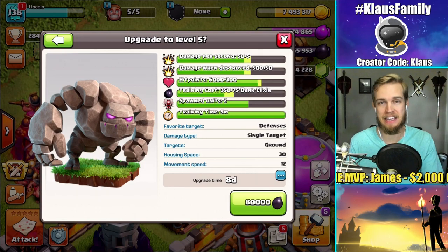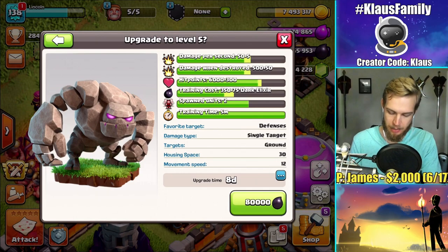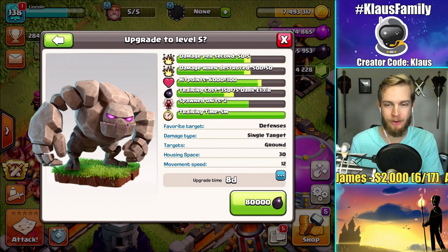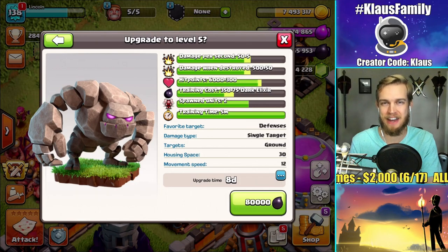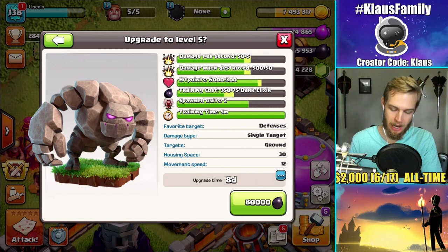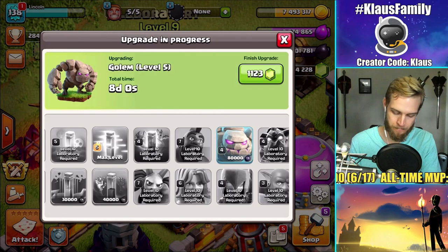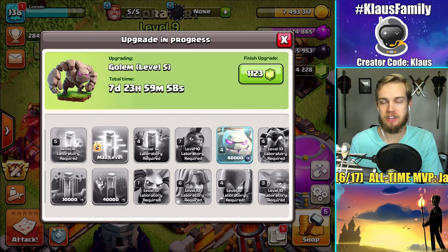Let me go ahead and hit the upgrade button. It's 80,000 Dark Elixir and an 8-day upgrade, so technically next Tuesday — because I do stream every Tuesday and Thursday — you guys will find the link in the description if you want to watch this live with us. Next Tuesday I'll still have a day left on this upgrade, which is fine. We'll see how it goes — let's go and upgrade this guy, 80,000 Dark Elixir, in 3, 2, 1, BAM! There you go. The golems are now upgrading.